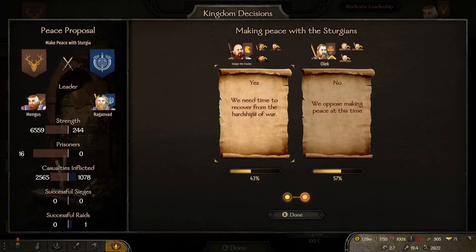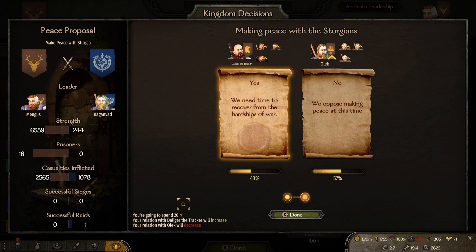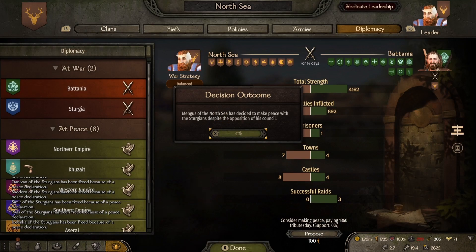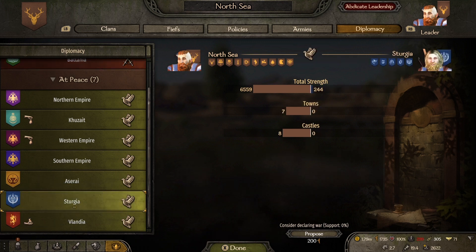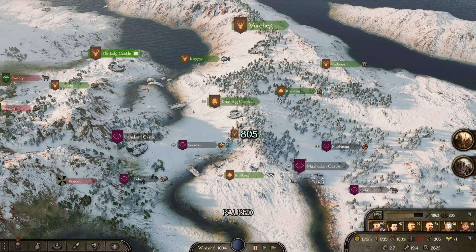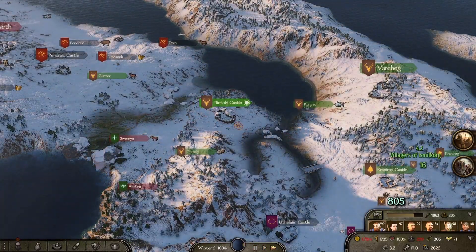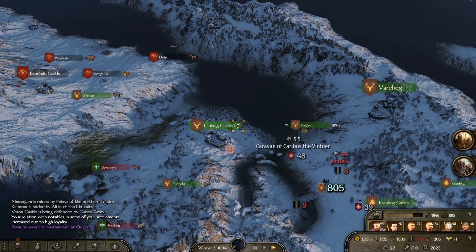Oh hello Sturgia - you want peace? We've got most of our kingdom not wanting peace and some wanting it. We're going to go with wanting peace - I would rather our villages weren't raided and we're actually able to resupply our towns. Unfortunately we didn't really do any damage to Sturgia, so no one's paying anyone, but at least we are not giving them money. I'm pretty happy with that.